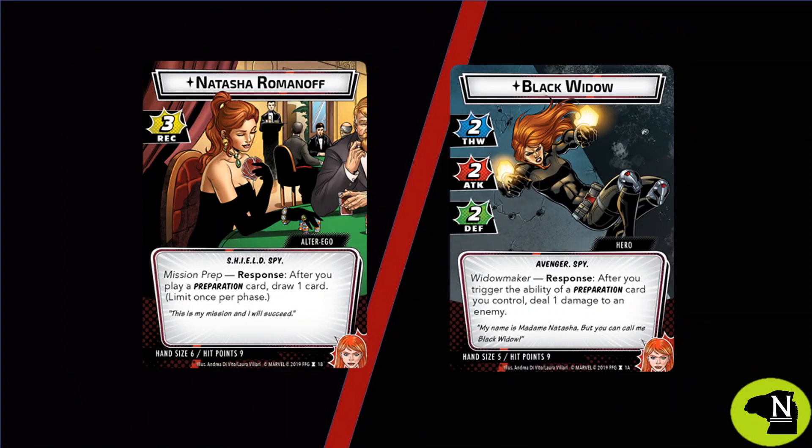Starting off with our new hero, Black Widow, we get a reminder that in Alter Ego form, we draw a card with the first preparation card we play each turn. In Hero form, we get to deal extra damage with each preparation activation, an ability that will be key to our aggressive strategy.